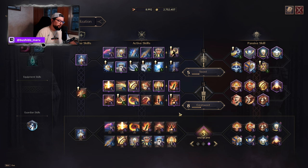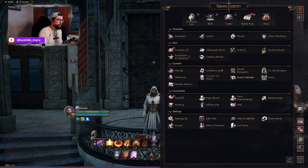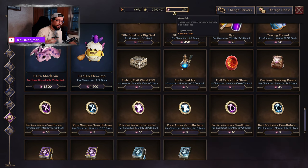I managed to still get most SNS skills to purple in just a few clicks. Here's a pro tip: if you don't have many skill books, there is a way to get a bunch of them. If you go to the shop and go to ornate coins — this is the currency Amazon gives you from server issues or longer maintenance — they've given us about 3,000 of these in the past week or so.